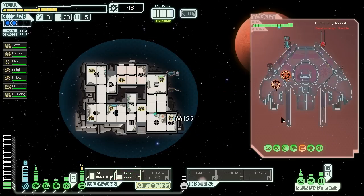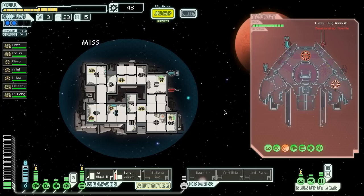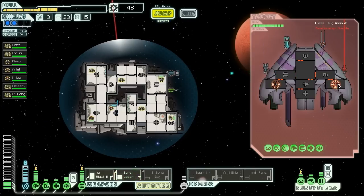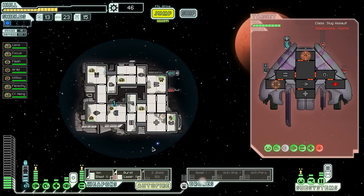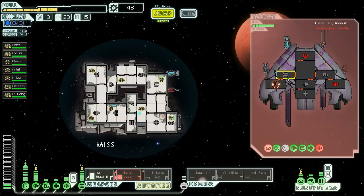We knock out their weapons, but they cloaked — that gets their shields back online. Dang it. Apparently they didn't attack while cloaked, so our shields are also back online. Keep hitting them. One more shot will do it, and we can hit them in the shields. Now we can do some real damage. We're going to ion out their cloaking device and burst laser out the helm. They cloaked again. Now back on the shields — one shot. We've blocked out their helm so they cannot dodge anymore.